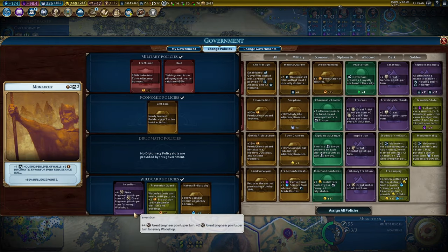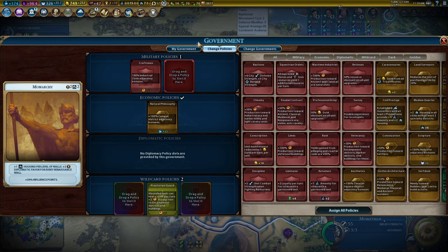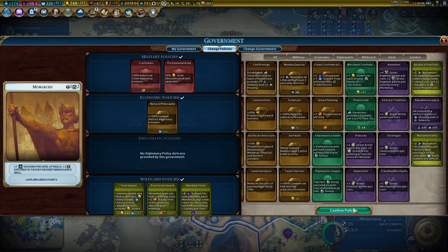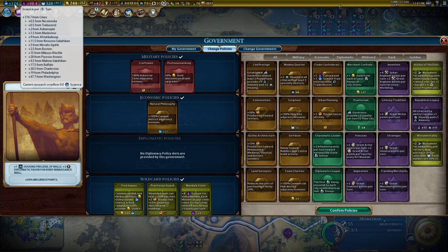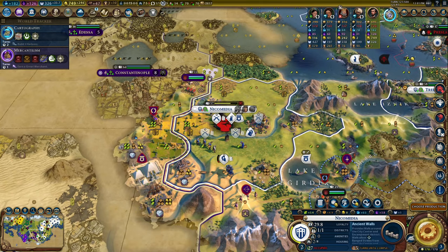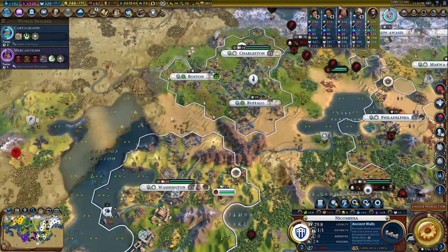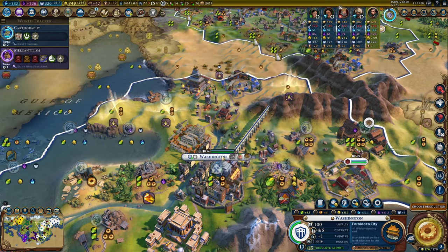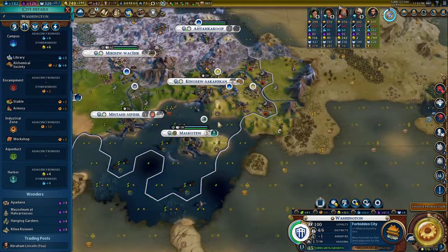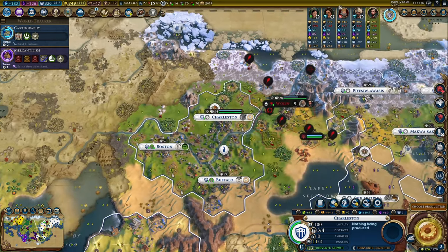Invention is fun, Serfdom is fun, and Raid is fun, but there are other things we can do - such as Professional Army, Free Inquiry. I'm going to finally put it in, and Mandate of Heaven. There's a huge chunk of gold and culture - keep an eye on these yields as they all get reprogrammed. Take the campus in my capital: it's giving me six science, six gold, but I'm also getting another six gold from the Alchemical Society, and science from the commercial hubs and harbors. This is lovely.